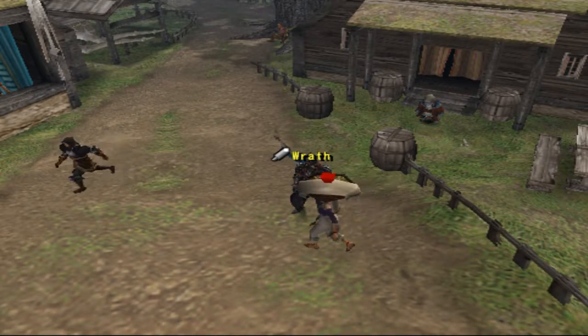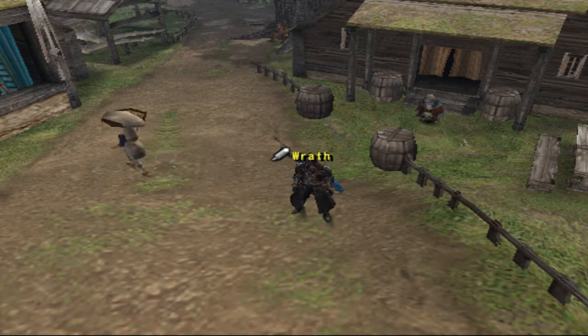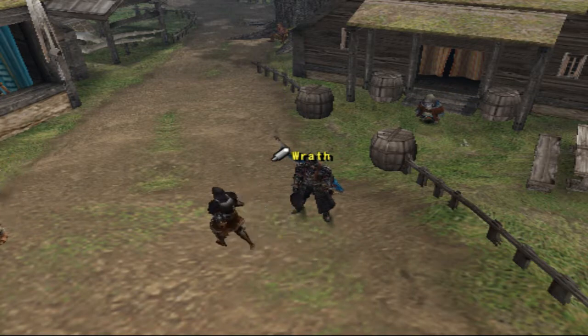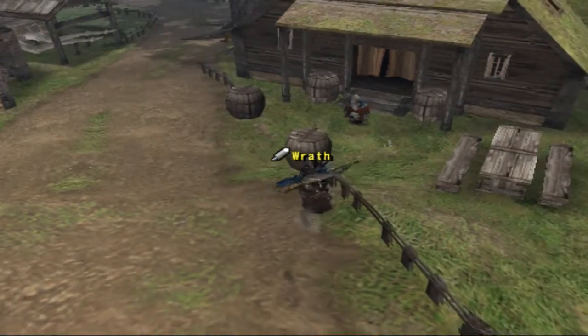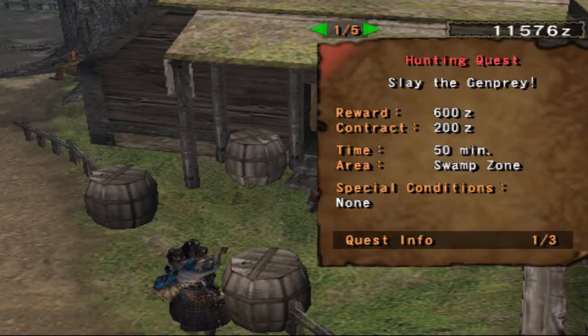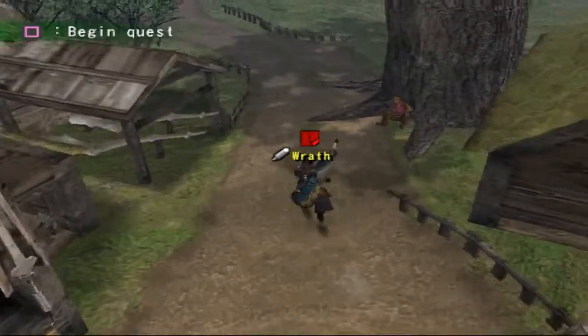What is going on guys? It's Wrathier back with episode 11 of our Monster Hunter 1 Let's Play. Last episode we finally did the Bane of the Hunters mission, got it out of the way, and it's going to be smooth sailing from here on out. We have one last quest to do for our 4-star quests, and then we'll be killing the Rathalos in this episode, so let's hurry up and get this done as fast as we can.